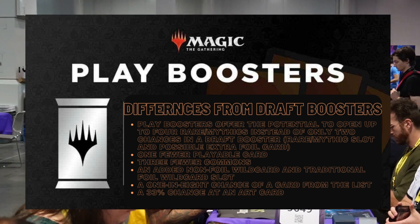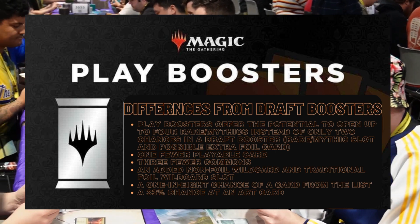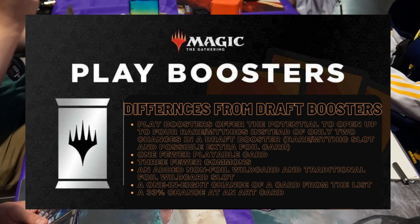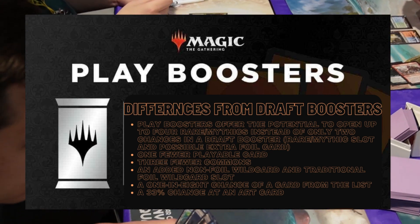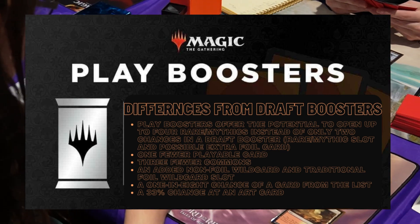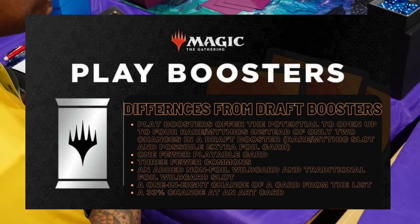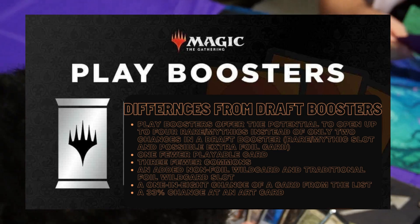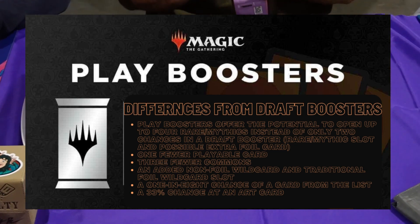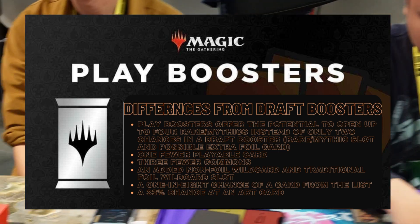The differences between a play booster and a draft booster are also significant. Play boosters offer the potential to open up to four rares or mythics, instead of only two chances in a draft where you'd get a rare or mythic slot and a possible extra foil card. There's one fewer playable card, three fewer commons, and an added non-foil wildcard and traditional foil wildcard slot. There's also a 1-in-8 chance of a card from the list, and a 33% chance of an art card.